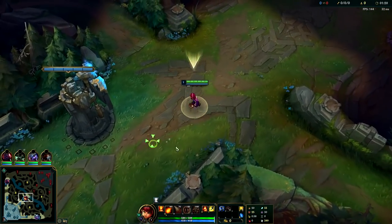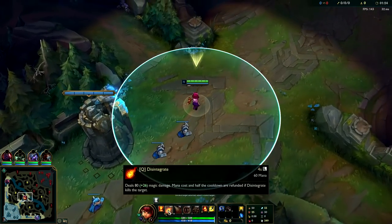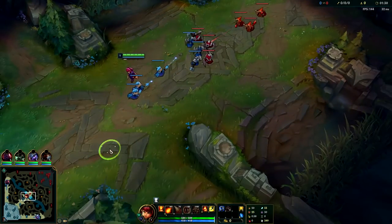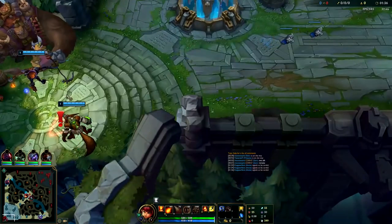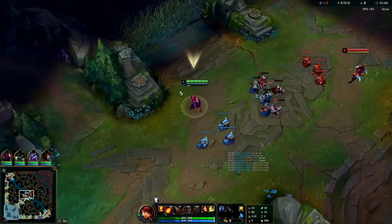Basically all you need to know about Annie is her Q goes this far and her autos go this far — so in your normal trades it's going to be a Q auto, and your auto range is actually incredibly long on Annie as well. Looks like we have an AFK on our team — not just one AFK, we have two AFKs. That is fantastic.